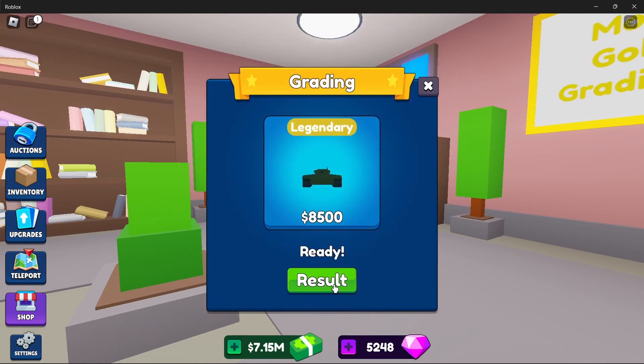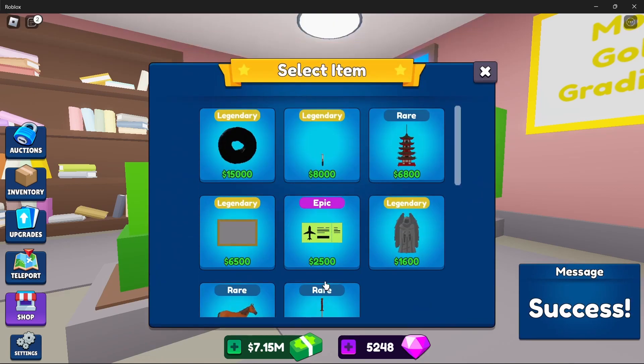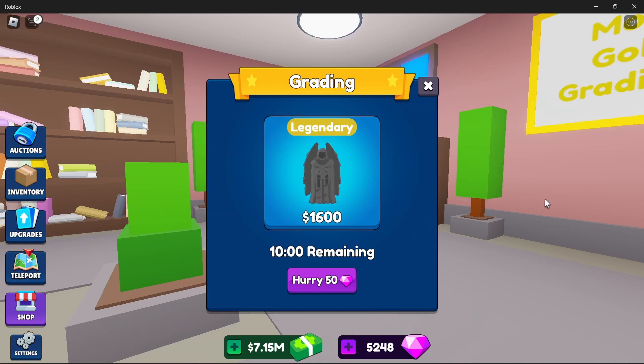Here's the grading shop, let's head there. Say I wanted to get that item graded — we got a bronze, that's an L. But say we get the statue graded. It takes 10 minutes. Let's see if even getting a bronze will bring that price up to 2,500 or more.